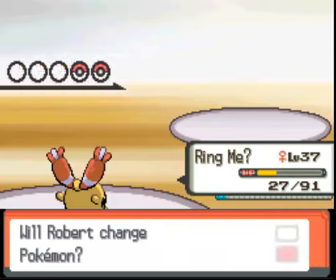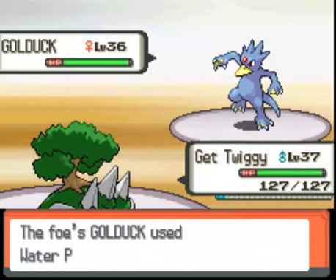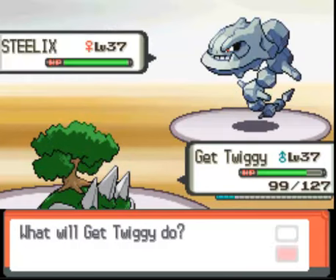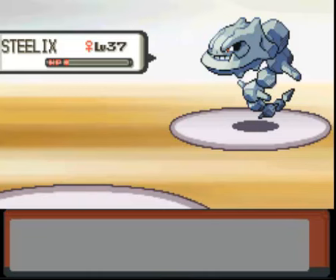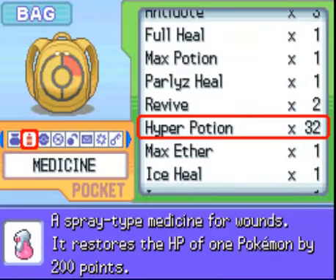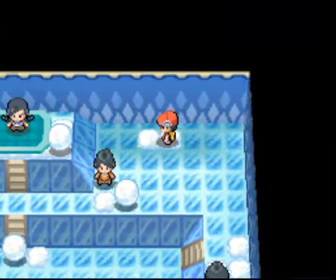Demon's level 26. Golduck. Alright, Twiggy, let's use Razor Leaf. Steelix equals Earthquake. And finally, we sit in the corner and cry. We're going to see if Pony can do this. I'm going to heal. Alright, now we're going to move up here, over here, hop here, and then slide.